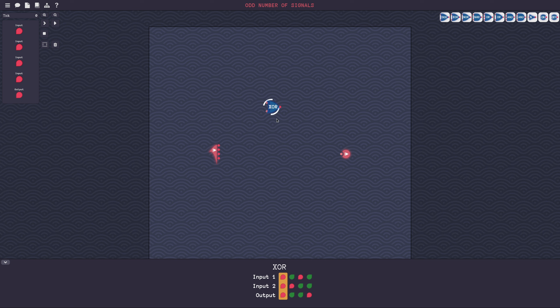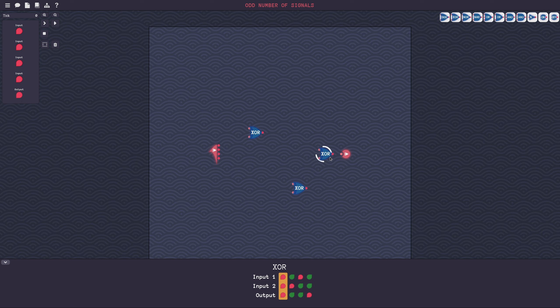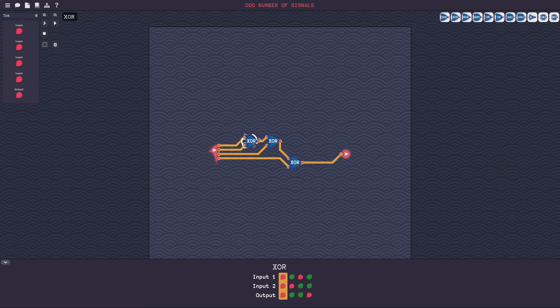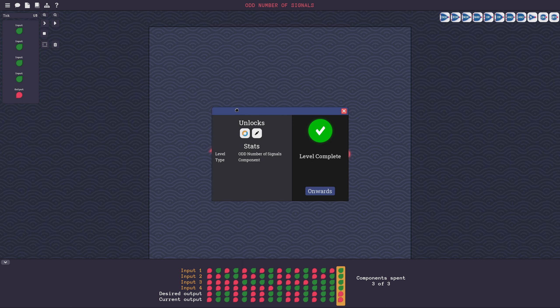XOR actually does addition on a single bit, so all I need to do is just add these up. I'm only allowed three components — no problem. The solution is just a cascade of XORs. This is basically long addition. Let's check — yep, cool!